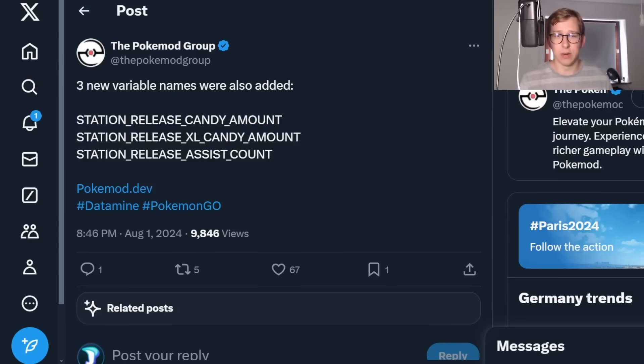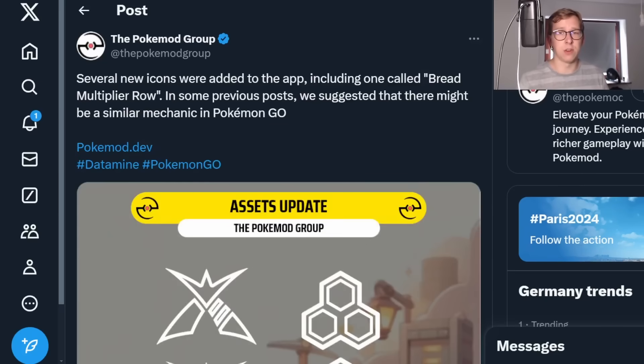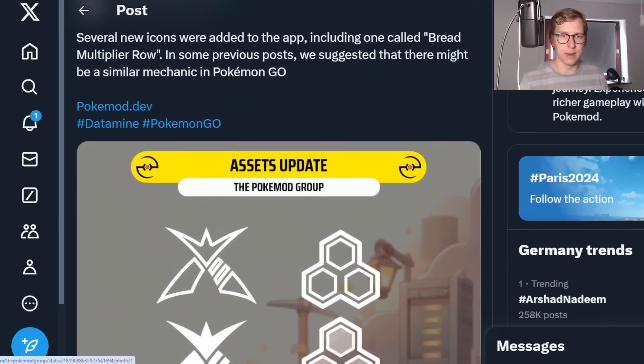We're going to see the Station Release, which is something that might allow you to use them kind of similar to Gyms, where you can just put certain Pokemon in there. It can give you Candy and XL Candy apparently as well, which is kind of an interesting way of farming those. Here you might be able to get candies and XL Candy for certain Pokemon by putting them in. But for the station, you actually have to use Pokemon that can Dynamax and Gigantamax.